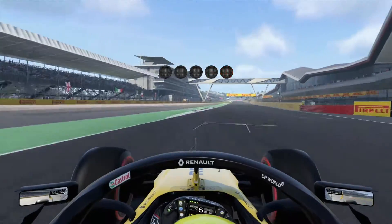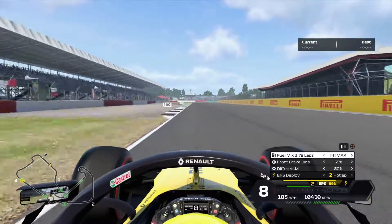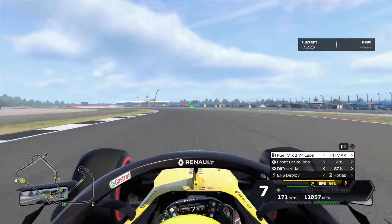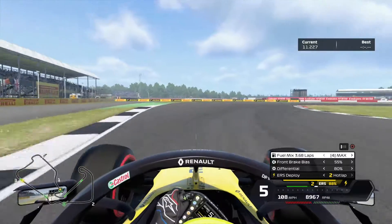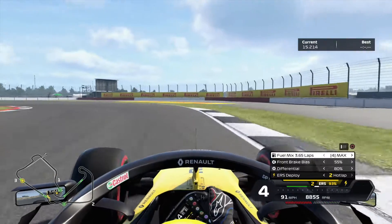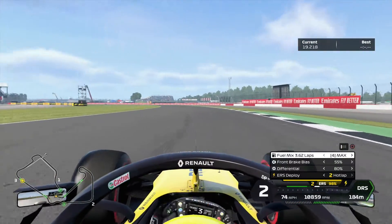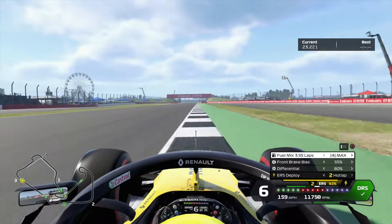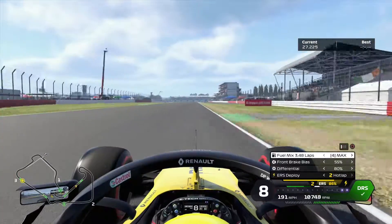So here we are in qualifying, going past the last corner, going across the line and we begin our lap, heading down towards Abbey. This very fast right hander, we lift a little bit, turning left into Farm. Breaking down into turn 3, then a very awkward turn 4 into Arena, going a little bit wide there. Completely offline for turn 5. There we go, going down towards the Brooklands corner now, also known as turn 6.